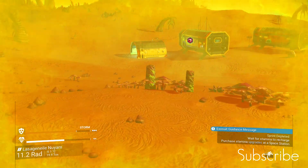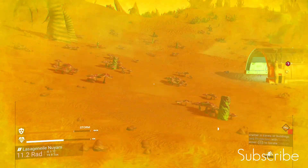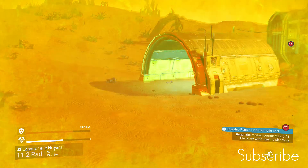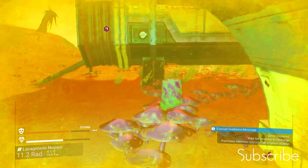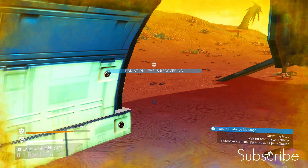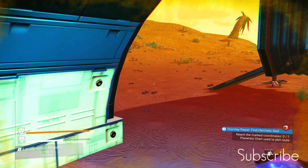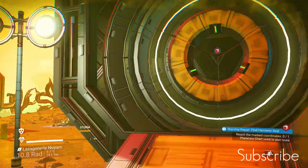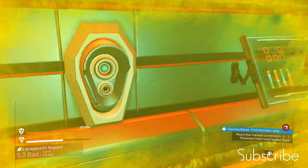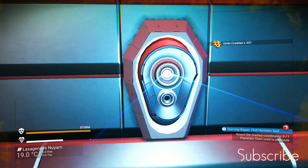There's a shelter and two buildings so we're going to leg it into the shelter and charge our hazard protection up when we get in there. Look, it's charging straight away - as soon as you get under cover, you're fine. If I'd found a cave back there it would have done exactly the same thing. We're going to nip into this little building here - it's nasty out there.